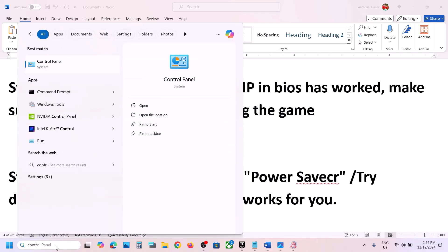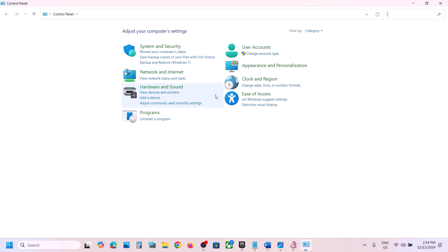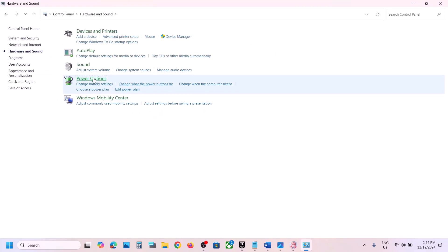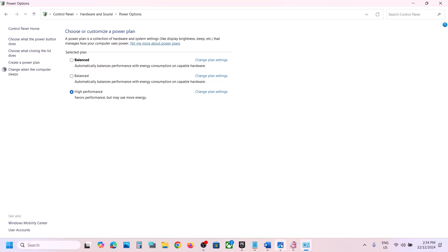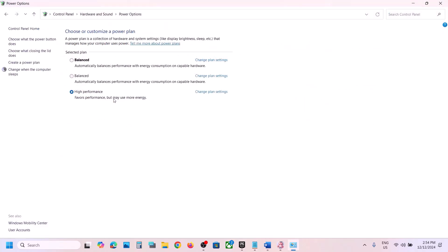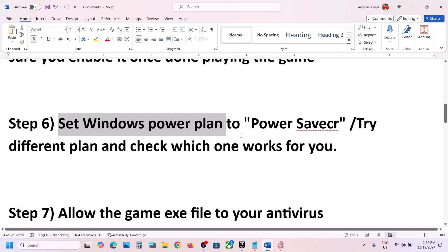The next step is to change the Windows power plan to Power Saver. Type Control Panel in the Windows search box, go to Hardware and Sound, then click Power Options. Select Power Saver and save it, then launch the game. You can also try Balanced or High Performance to see which works best.